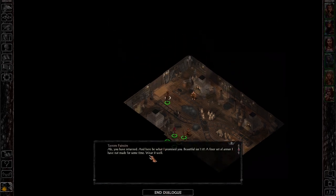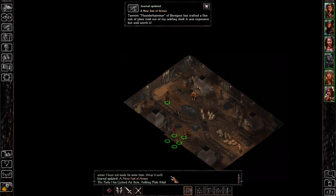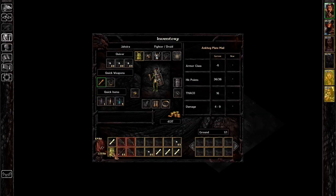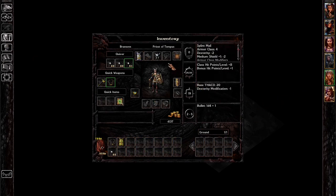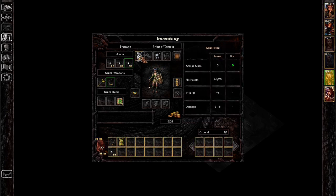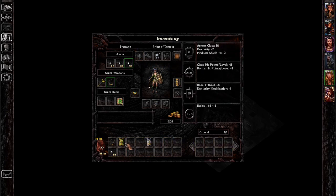I can make whatever you wish for a wee little bit more. Oh, and here be what I promised you — beautiful, isn't it? A finer set of armor I have not made for some time. This goes to Branwen. She's armor class zero — we take that off, put this on, and now she's armor class negative three.